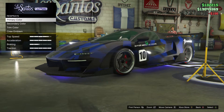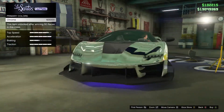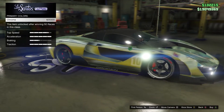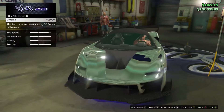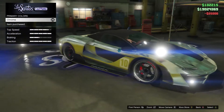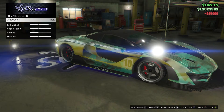Chrome is going to cost you 25k so make sure you've got some money. If you don't have chrome unlocked, all you need to do is win 50 races in that specific class of vehicle. For this example I am using the Emerus which is a supercar, but if you wanted chrome on a sports car you would have to win 50 races in that sports class. Once you purchase chrome and equip it on the car, just back out of chrome and go down and select crew.